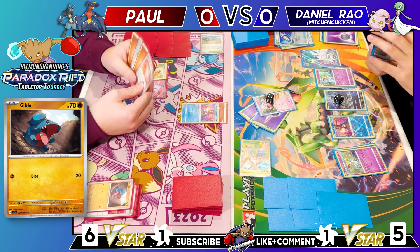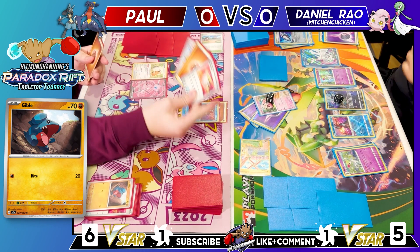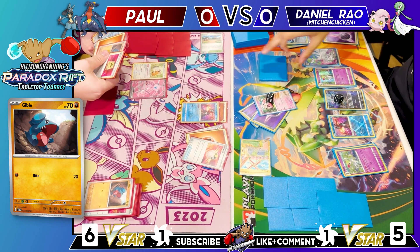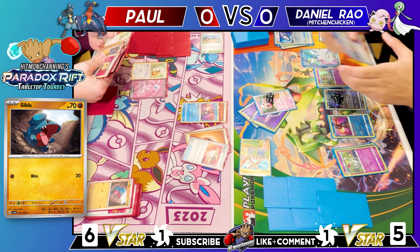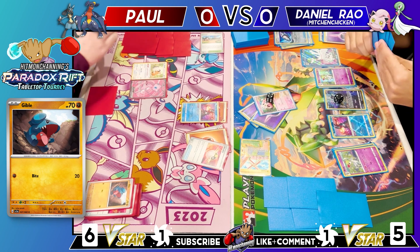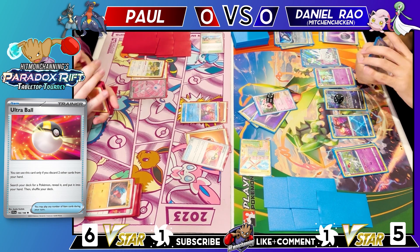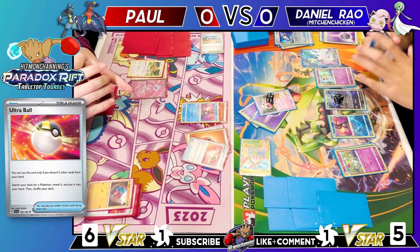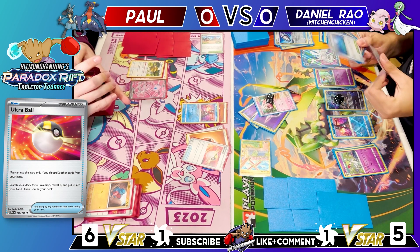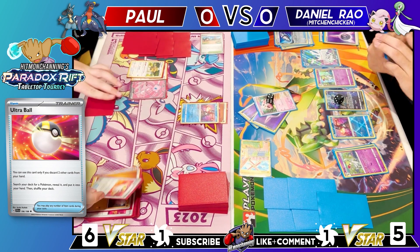Paul draws with five cards in hand, uses Ultra Ball to find his fourth and last one, and gets down a barrel. He notes that next turn he could ramp Scream Tail with more damage counters and snipe something, or find Big Charm to snipe the Mew off the board.